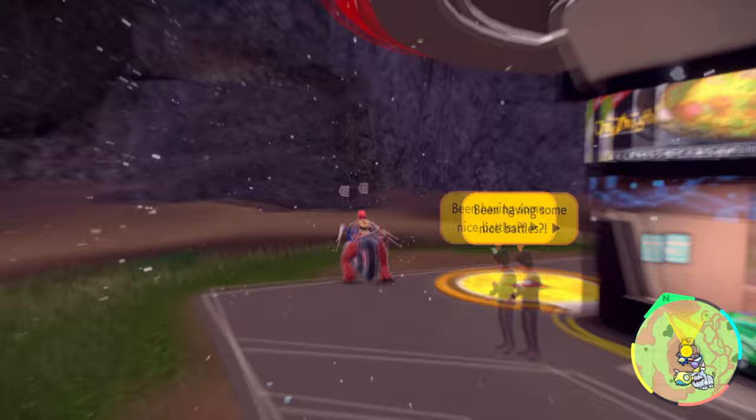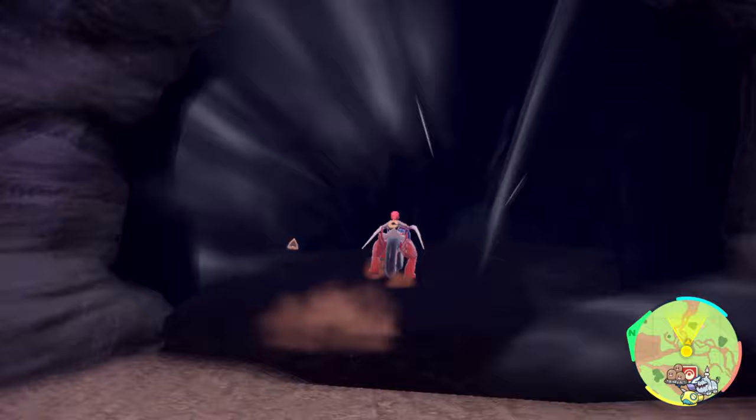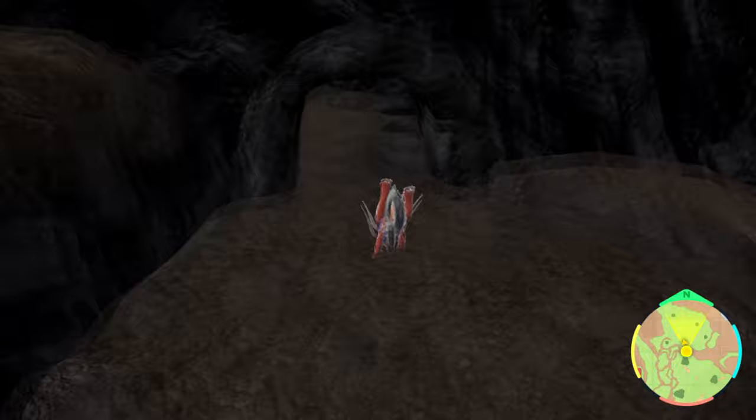The very easiest way to guarantee finding Lucario is to start off by flying over to the Pokemon Center Zapapico Passage. You see the sign that leads you to Zapapico. You want to go in the cave in that direction. Don't go too far because on your left there's a hidden little door, a little bit elevated, and you should be able to follow it to a long tunnel and an open room at the end.